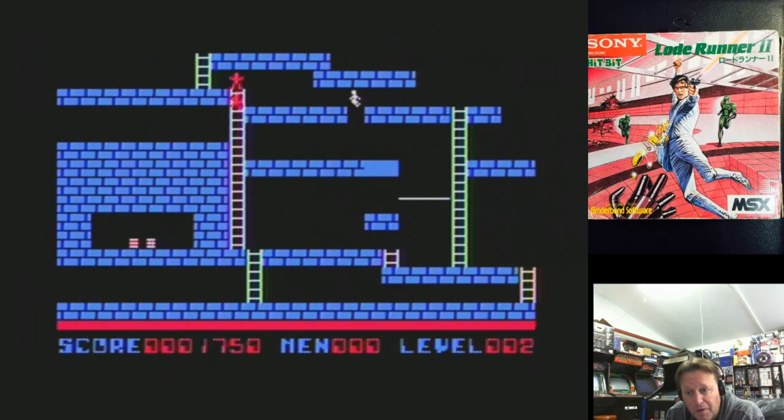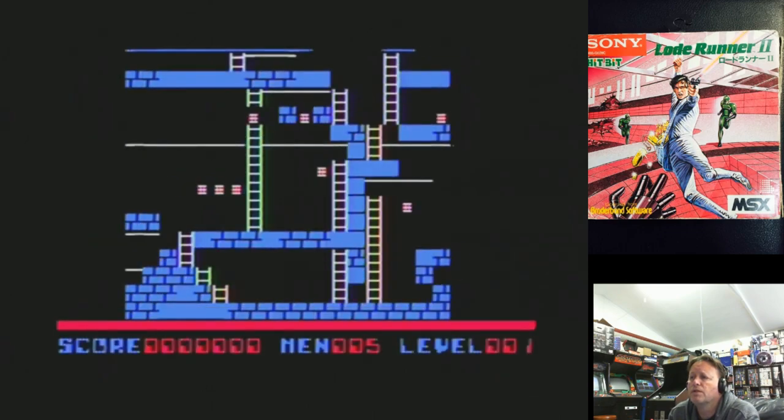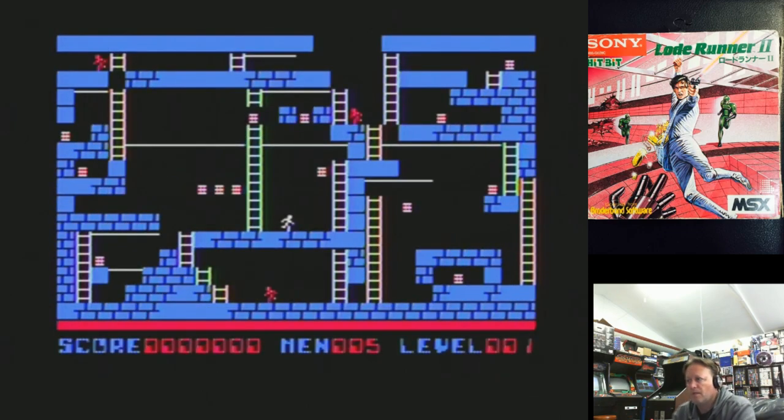So here we go with Lode Runner 2. This one actually has a bit of a thing that tells you who made what levels and things like that. This is basically level 51 in the set of 100 levels in the disc game. And you can see there's a lot of complicated stuff. There's another invisible block there - we want to be careful about going in there or we'll get trapped.